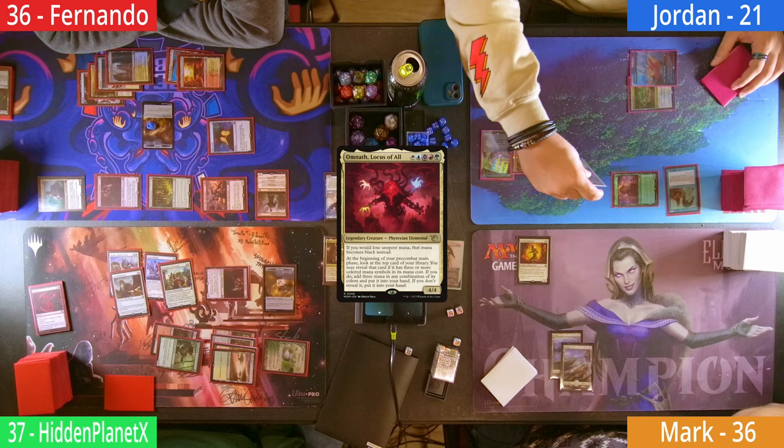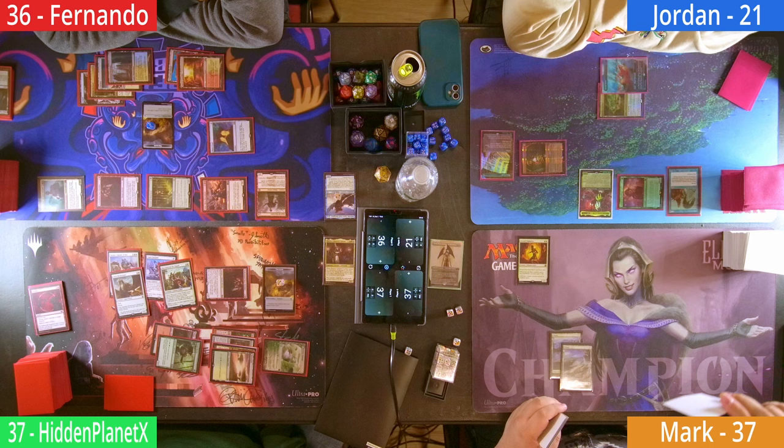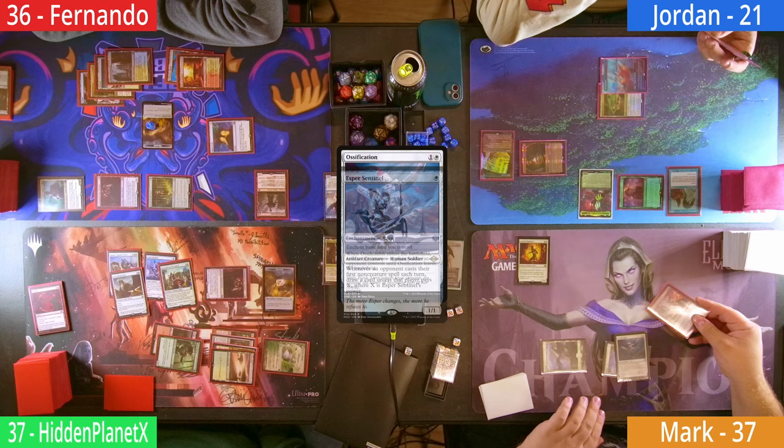Jordan takes three from his Crypt and taps four mana along with two life to cast his Commander, Omnath. Mark is having a rough time, drawing and missing another land. Luckily he still has a play, casting an Ossification, which resolves and O-rings the Glint Horn to prevent Fernando from untapping and just winning the game. Hidden does get to draw from his Esper Sentinel, but Mark is done after that.